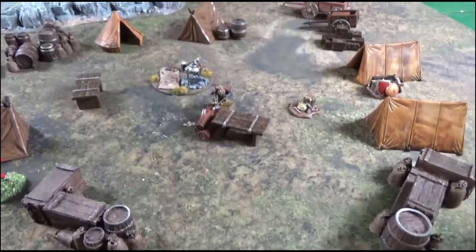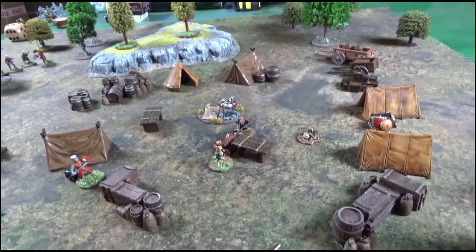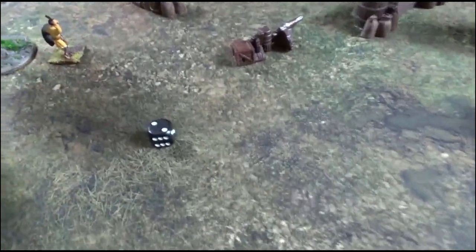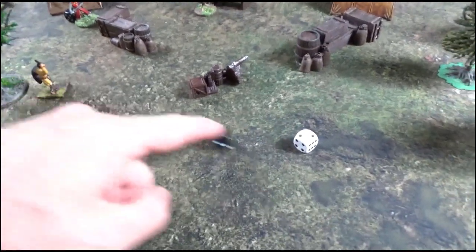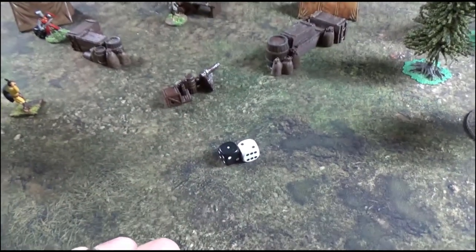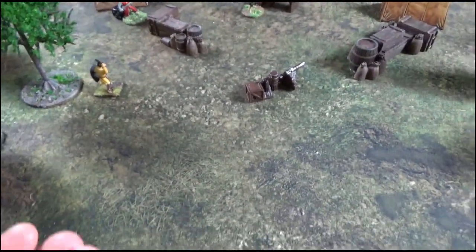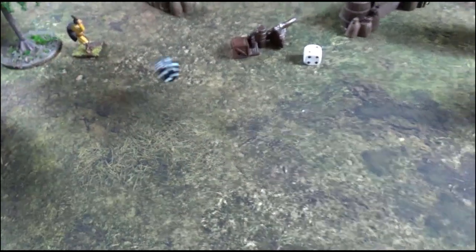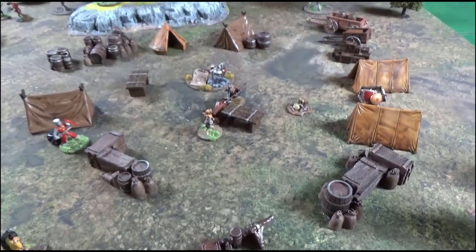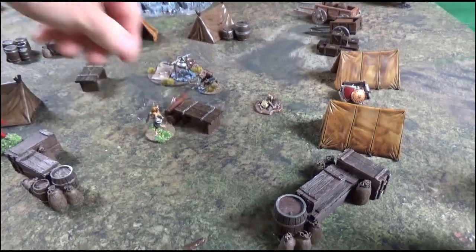Ranulf the slinger moves up and tries shooting across at the remaining fanatic but needs a six with all the cover and distance — he doesn't manage to hit. Silas then moves up and engages the fanatic at the obstacle. On a four-plus he could get the advantage but doesn't. In the first exchange Silas rolls a one versus the fanatic's two, giving the fanatic initiative. In the second exchange Silas gets a three versus one, regaining initiative. In the third exchange Silas hits with a four, beats the armour of one, but can't beat the toughness of four — so he stuns him, pushing him back an inch.